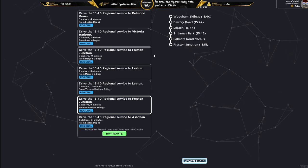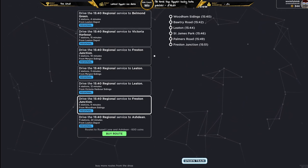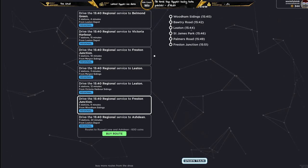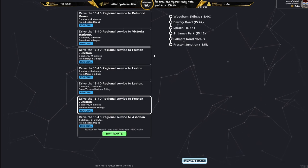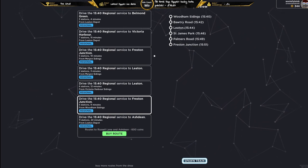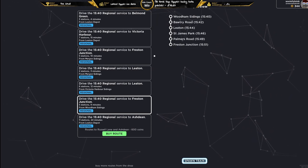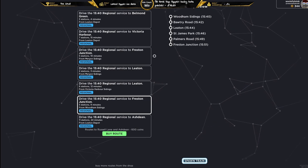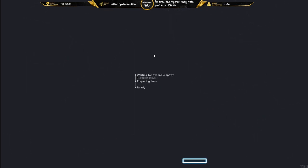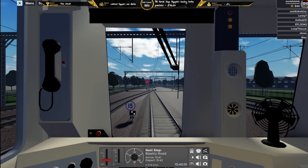Hey guys, welcome back to a brand new video. Today we are back with British Railway, heading to Freestown Junction once again. We are nearly at 400 coins, aiming for 600 coins to get a new route or possibly a new train. At a thousand coins we are working towards that, and we are getting the regional service to Freestown.